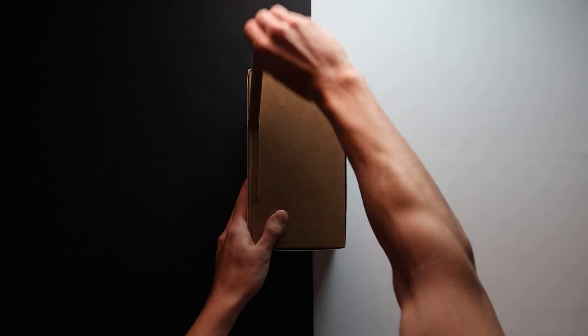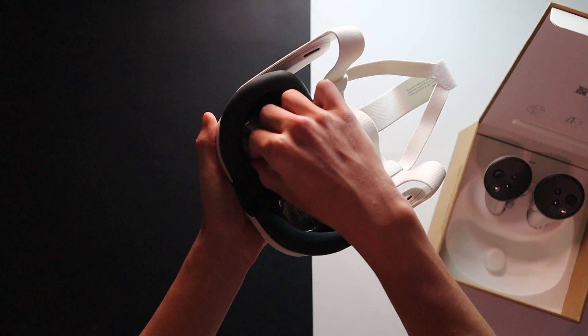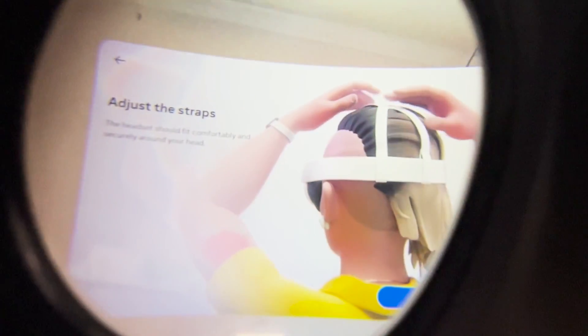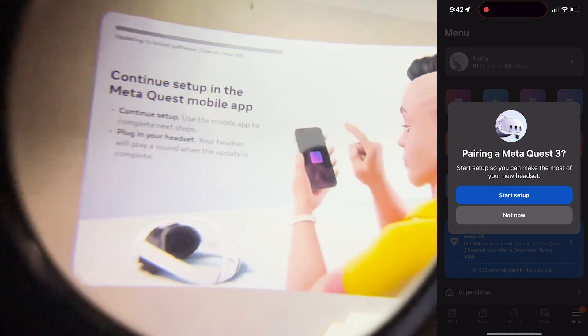You just got a brand new MetaQuest for Christmas, so now what? For starters, open up that sucker and complete the setup process. This will take you through pairing controllers, fitting the headset to your head in order for it to fit comfortably, connecting to WiFi, setting up your Meta account, and connecting to the MetaQuest app.